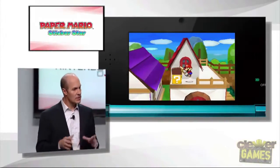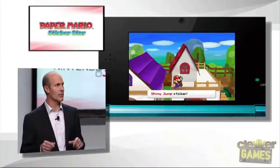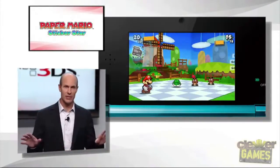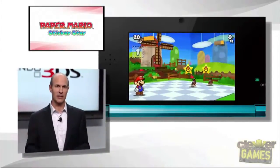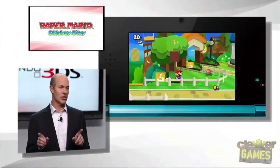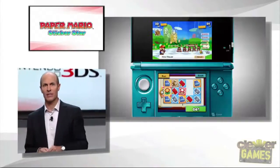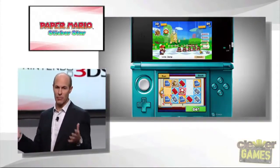The game environments still seem like shoebox dioramas, but this all-new Paper Mario world is plastered with innocent-looking stickers. They're not just for display — you'll collect them by pulling them off the scenery, and they become your battle commands.